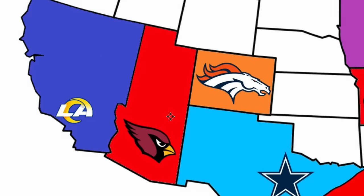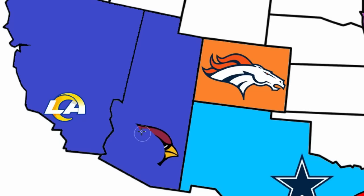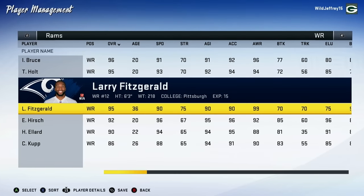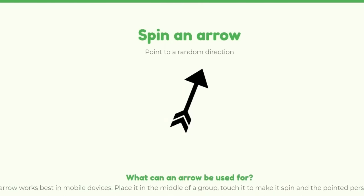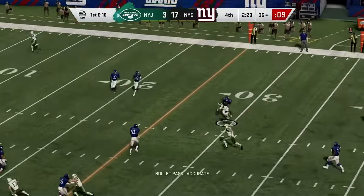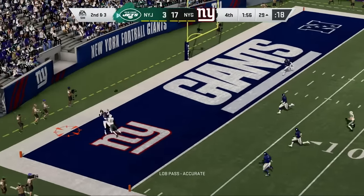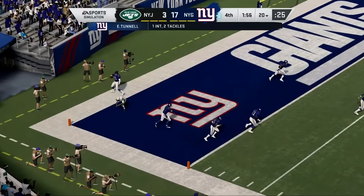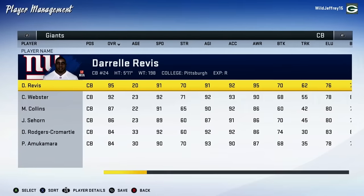Now we've got the Rams taking on the Cardinals — and this one wasn't even close. Jim Hart couldn't even get the Cardinals into the end zone. The Rams by far have the most land now, and they add Larry Fitzgerald to their receiving corps. We're just past the halfway point — only 15 teams remain. For the first time, we're going to see both New York teams in the Battle of New York. Joe Namath tries to lead the Jets on a comeback but it's too late; he throws a pick and the Giants win. The Giants expand slightly and improve their secondary with Darrelle Revis.